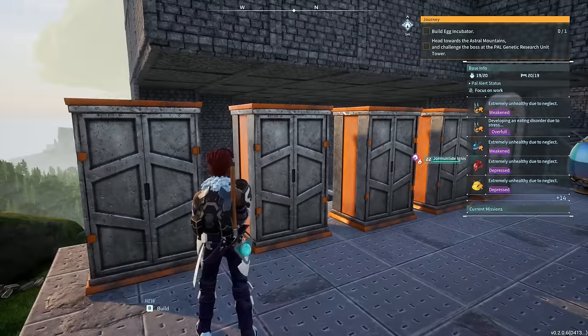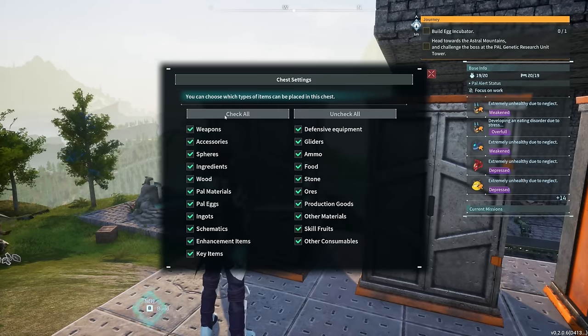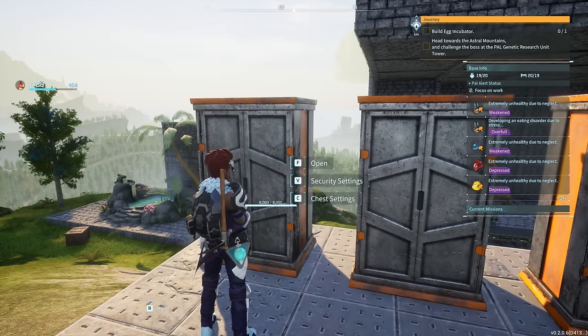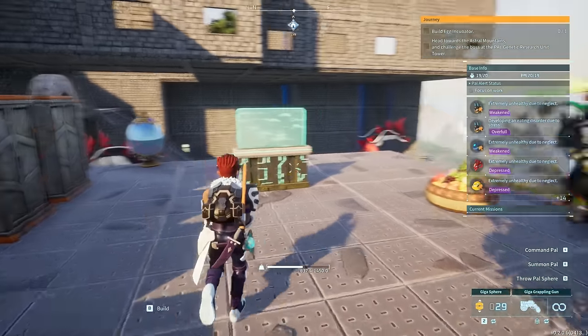While we're grabbing gold, let's talk about new chest settings — another quality of life addition. We can check all or uncheck all, and put whatever items we want in a specific chest so things sort automatically as needed. It's crazy how many things came from this one update. I have 154,000 gold so we'll grab the shirt.